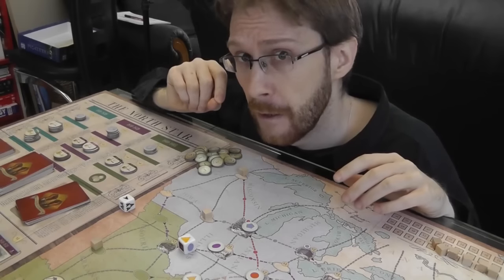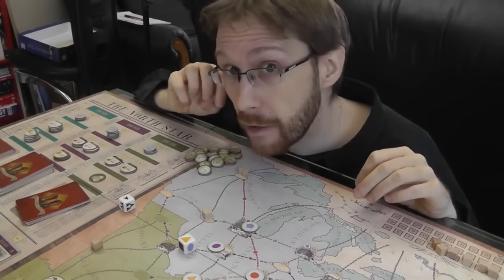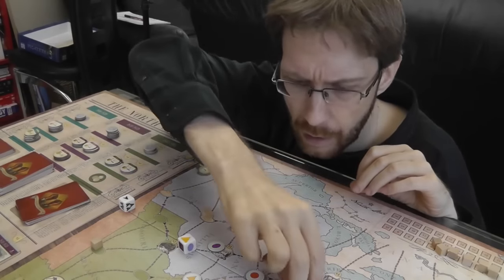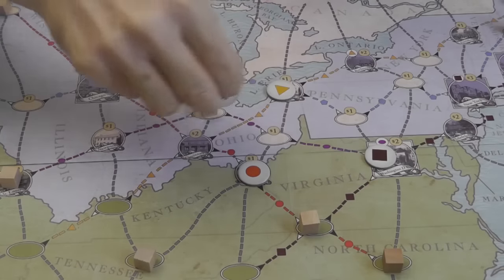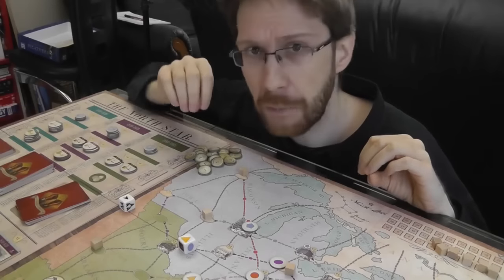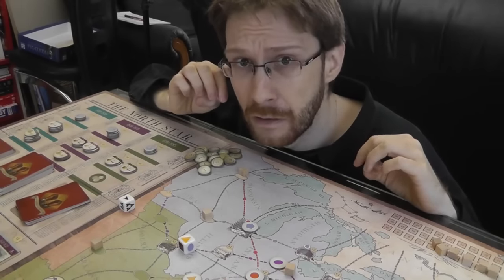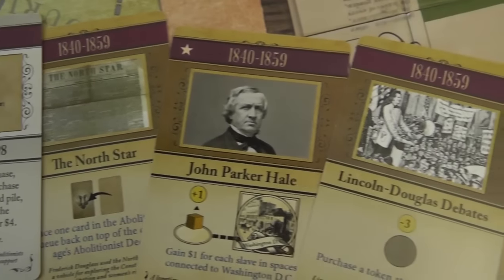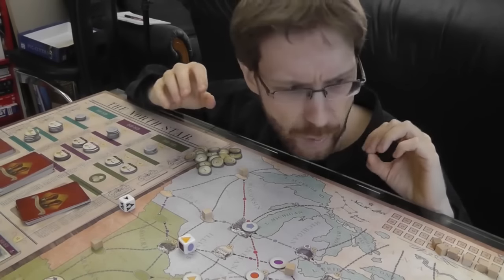It's not long before you realise the plantations really aren't big enough, that you never have quite enough money to do everything you need. So you start to do something a little bit terrible — you start to make compromises, acceptable sacrifices. You think: if I move a cube here, it may lure a slave catcher away and create space for somebody else to be evacuated, even if someone's captured. Or maybe this turn I can spend my money gaining support instead of actually moving people out of plantations.